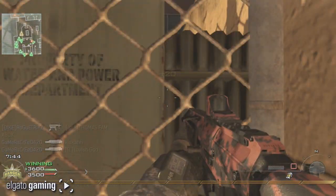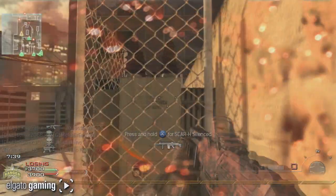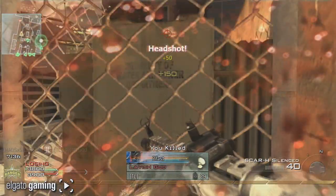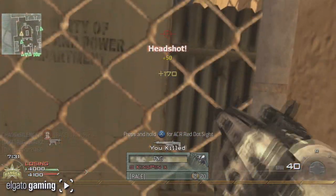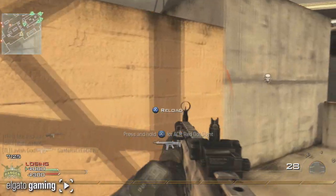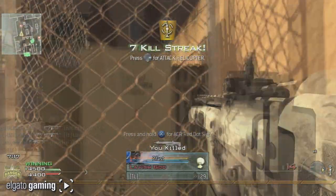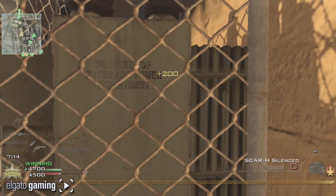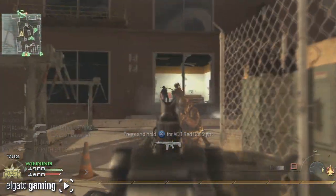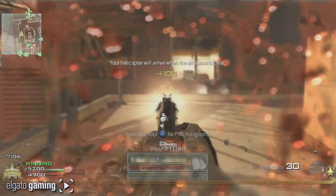Some trivia about the ACR: it was voted on Infinity Ward's website as the number one assault rifle for Modern Warfare 2. A lot of people didn't know that the serial number on the ACR is actually the zip code for Encino, California, where Infinity Ward is located — or at least used to be. The black ACRs in the 'Just Like Old Times' mission can actually hold up to almost 1,300 rounds in reserve, which is absolutely ridiculous. It also sports some unknown arctic camo in one of the missions where the snow comes off of it. This gun is an absolute beast and one of my favorites of all time.